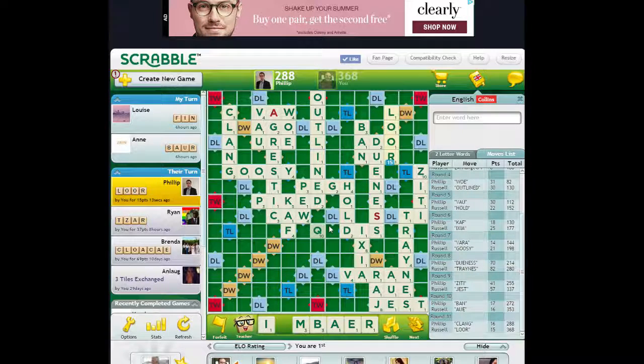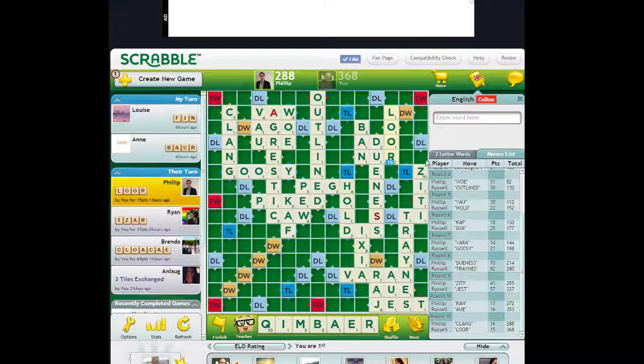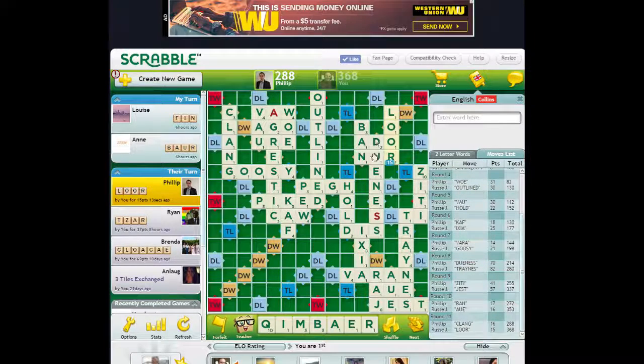There is this as an option, so I'm not going to get stuck with the Q — even just QI here is okay. Now how many I's are left on the board? One, two, three, four, five, six — so there's two more I's, meaning I could pick up another one. This is kind of dangerous in that case. KNEECAP — if I've got an N, there are a lot of options.